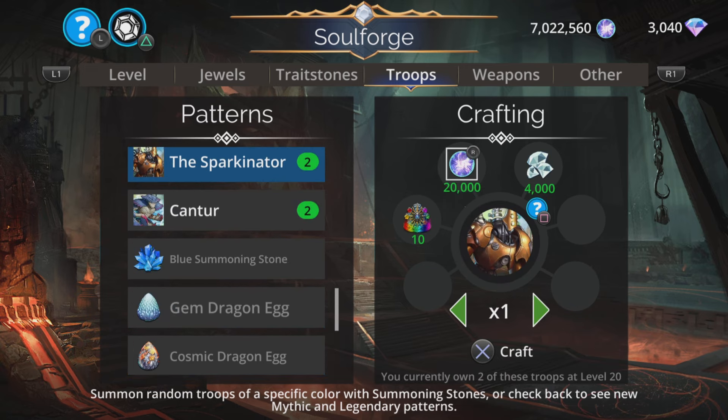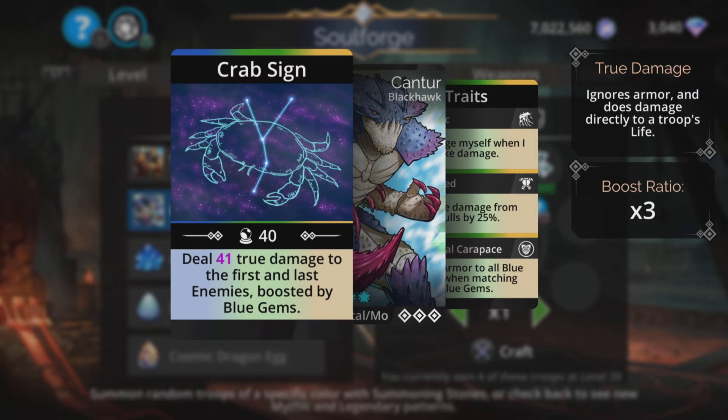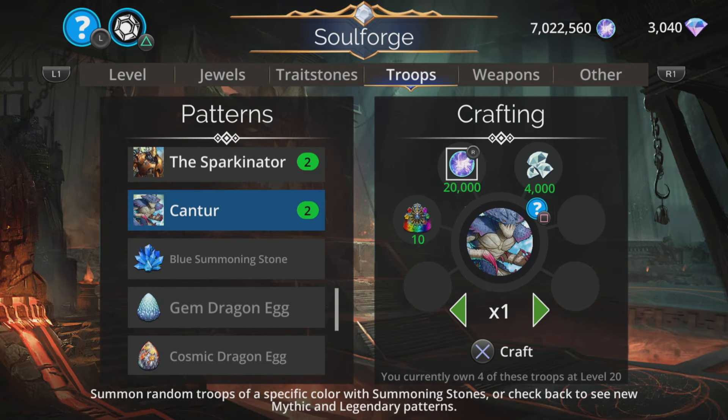First up we have Tantor. Does magic plus one true damage to the first and last enemies, boosted by blue gems. That doesn't sound like much damage at first, especially when you compare it to other troops that aren't mythic like a Queen Bee. But it is boosted by blue gems at a times-three ratio. So if you've got a serious amount of blue on the board — like 19, 20 — that could be doing like 100 true damage to the first and last enemies. Pretty good for that reason alone. And it gives four armor to all blue allies when matching blue gems, as well as reducing damage from skulls by 25%, and it submerges itself when it takes damage.